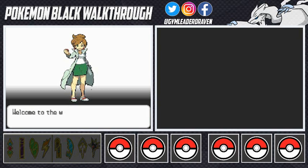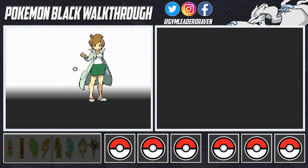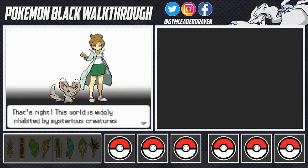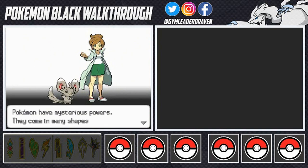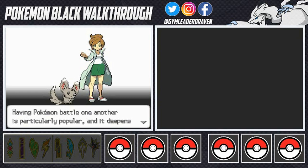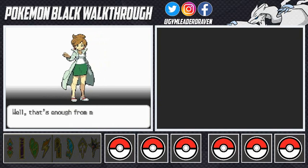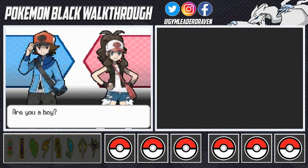Here we have lovely Professor Juniper. She says: 'Hi there, welcome to the world of Pokemon, my name is Professor Juniper, everyone calls me the Pokemon professor.' She comes out with her favorite pokemon, Minccino. 'This world is widely inhabited by mysterious creatures called Pokemon. They have mysterious powers, come in many shapes, and live in many different places. We humans live happily with Pokemon, living and working together, and having Pokemon battle one another deepens the bonds between people and Pokemon — that's why I research Pokemon.'